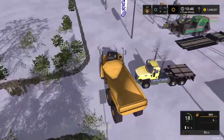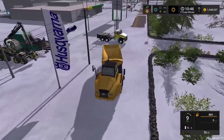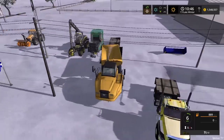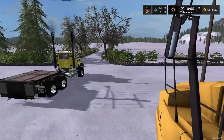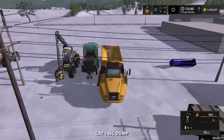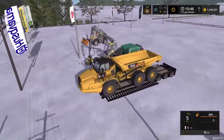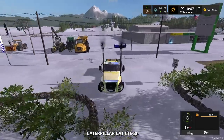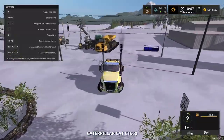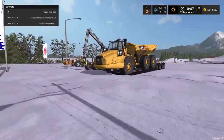We need to get the CAT hauling a CAT today. The color options for the CAT CT660 aren't like the normal CAT yellow you see on this rock truck right now — the only yellow I could find was kind of a poopy yellow. Boys, this is a big old load. I doubt this is gonna attach; we might have to drive the rock truck up on its own.